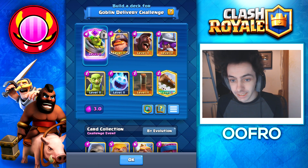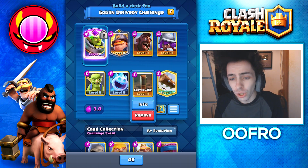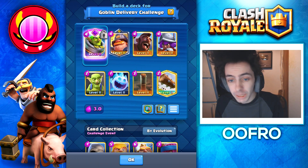The best deck for this challenge is Hog Earthquake. Everyone is using the Evolve Mortar, so the Earthquake is a perfect counter. This is one of the best Hog Mortar decks in the game, and my number one tip for this deck is to play it like a Hog Cycle deck.